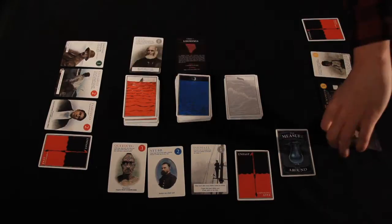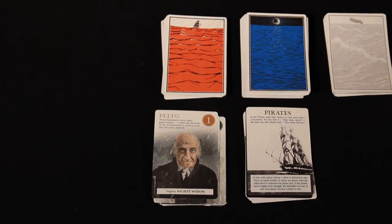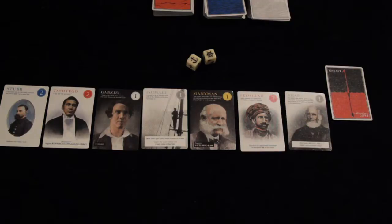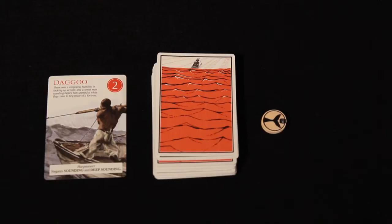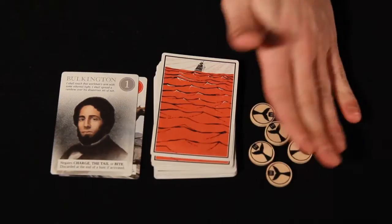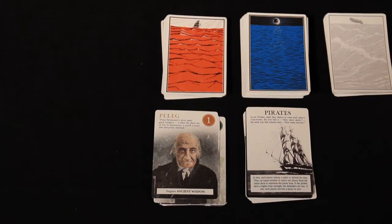Now you're ready to start the game. Each player's turn consists of three phases, and the first phase is the gam. During a gam, a player may buy sailors from the sailor deck or discard pile with oil tokens, bribe sailors away from other players, or trade sailors. A player can possess a crew of up to seven sailors. If you choose to hire sailors from the sailor deck, the first sailor you hire costs a single oil token.